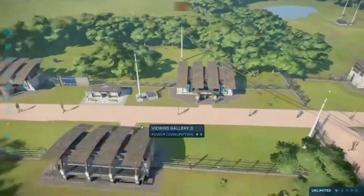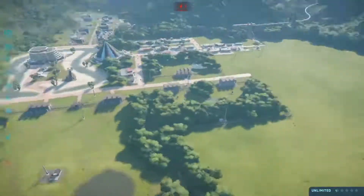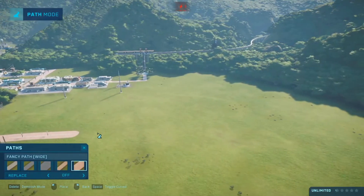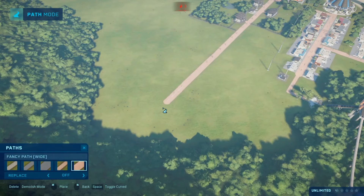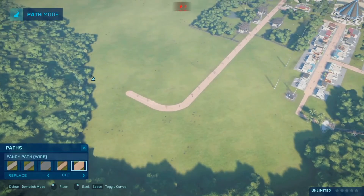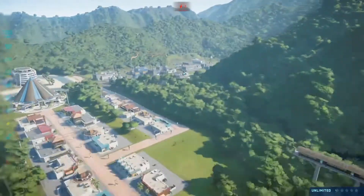Let's see how our Stygimoloch is doing — you can see the little Stygimolochs over there. Let's build more path. I don't really think I should add the Indominus Rex — first of all I don't have it yet, and second of all I think this should not be a hybrid park.